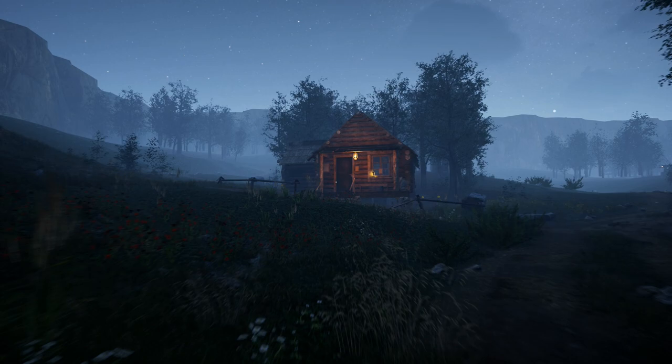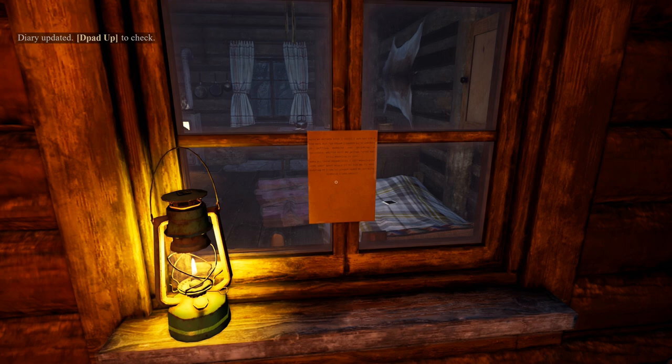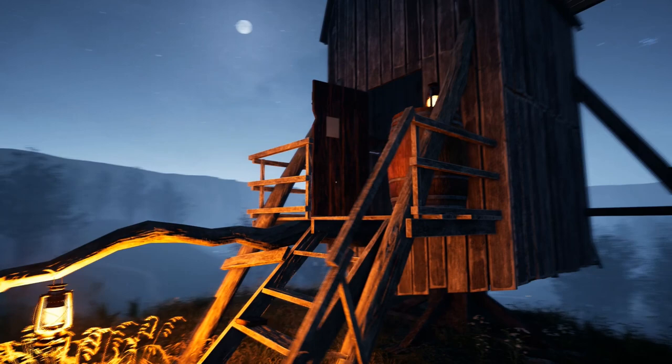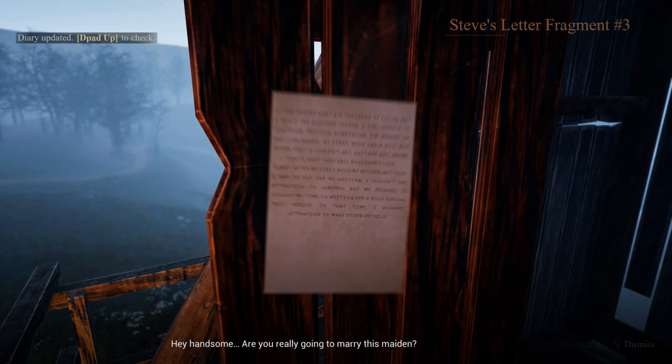Once you get to the cabin, interact with the front door using the right trigger, then turn slightly to the right and pick up the note on the window. Once you have that, turn to the left and make your way up the hill to the mill. Once you get up there, make your way up the stairs — there's a key resting on the barrel. Make sure you pick up that key. Then you can also pick up the note on the door. Once we have those two items, head back down to the cabin and unlock the front door.